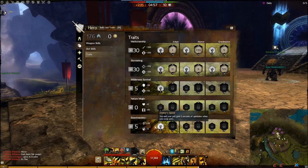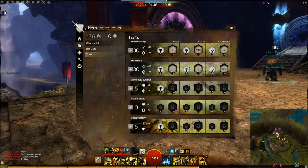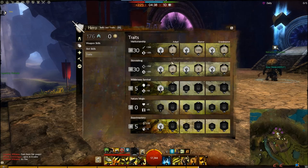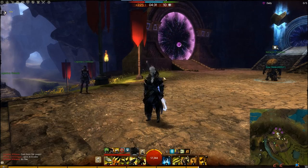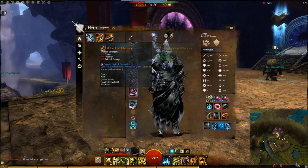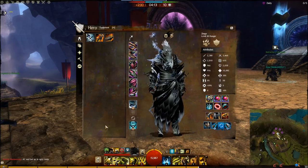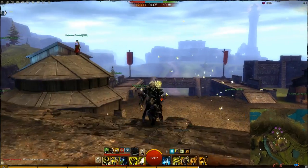The other traits give you a little bit of healing and pet attribute bonuses. Zephyr Speed is really nice — you and your pet gain 2 seconds of quickness when you swap pets, so swapping pets in combat mode makes your attacks go faster. Endurance regeneration increases by 50%, and you want that to stay full because you get that extra 10% damage. Even with all Berserker's gear, critical chance sits at 61%, so you might want to invest in getting two weapons that both have the Superior Sigil of Perception. That way, when you first get into a World vs. World match, you can get an extra 250 stacks of precision.